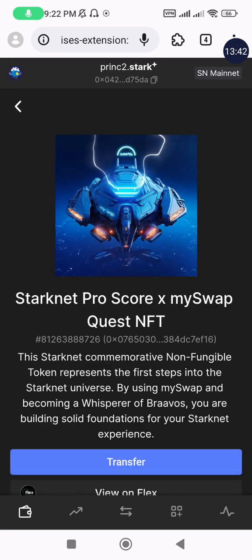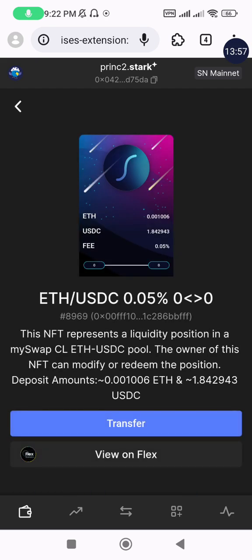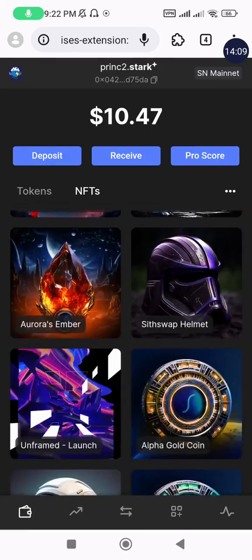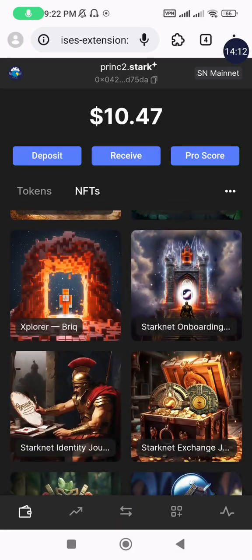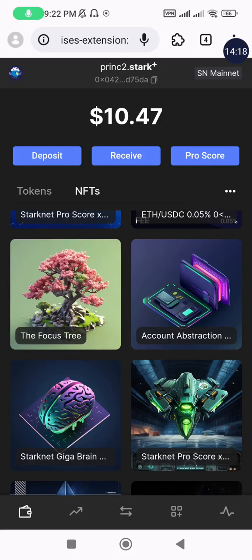I've already minted the NFT — it has been sent to me. This is the NFT for this task: a StarkNet Pro Score NFT in collaboration with the MySwap quest. Do as many tasks as come your way and keep getting these NFTs. These NFTs can also be sold on marketplaces where you can trade them and profit from them as well.